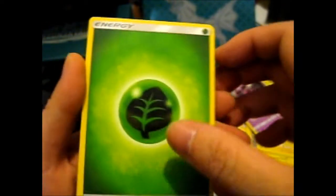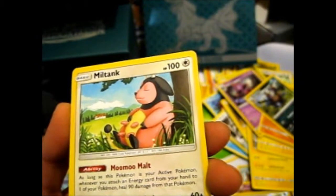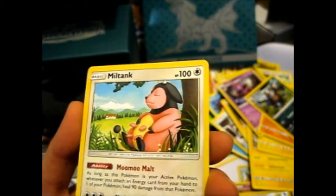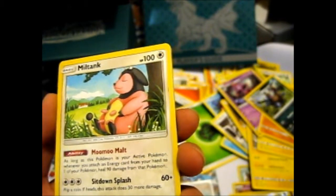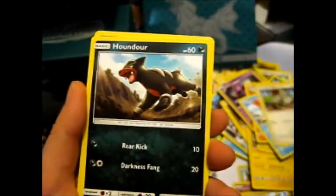Okay, last pack — hashtag last pack magic. We got Leaf Energy, Gastrodon, Zygarde, Miltank — which people say is very good in a deck, I've never actually made one, but it seems good — heals 90 damage. Keybone, Shellos, Stufful, Houndour. A Reverse Mancino and a Cacturn, which is so creepy. I wish I had a Salazzle, because that card looks pretty cool with the female Salazzle and all the male Salandits lurking around like a shadow guard or something.